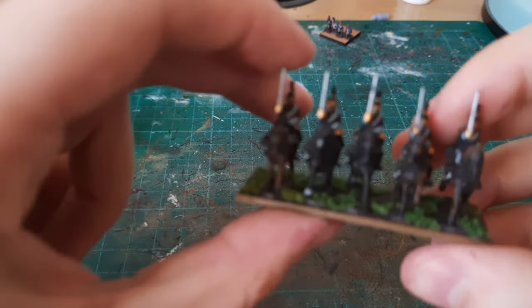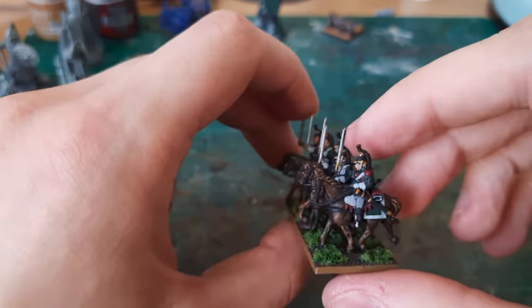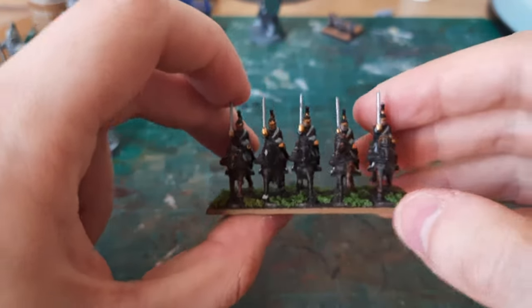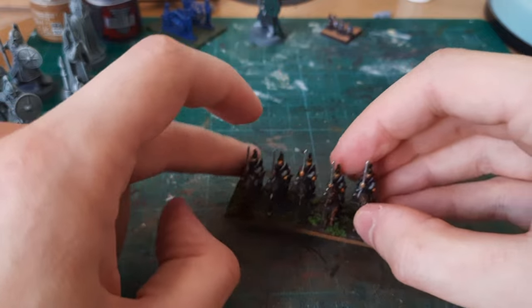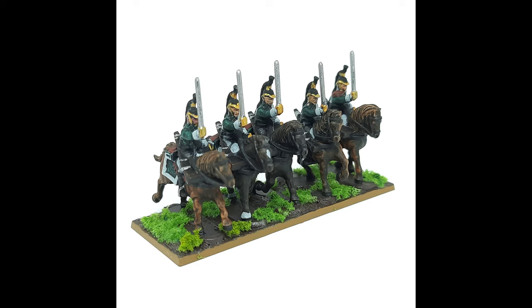The final thing to do was just the rim of the base. I used XV-88 for this — I decided the light brown was going to suit this better than black. And there we go, this is the finished unit, all done. Hopefully you've enjoyed this video — drop a like if you have. If you're interested in seeing more of this, comment below and let me know, and consider subscribing. This series might end up being kind of random stuff — I don't know if you'll ever see a completed army, because I tend to just flip between things I'm interested in. But it'd be good to know if people are interested in seeing more. Catch you all later.